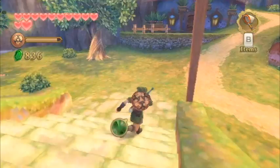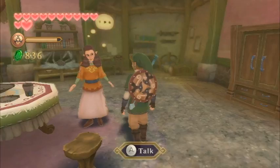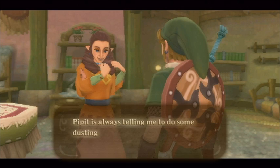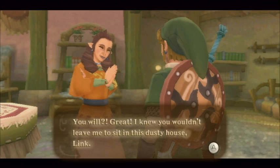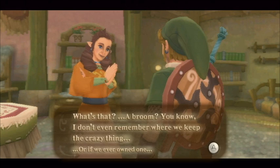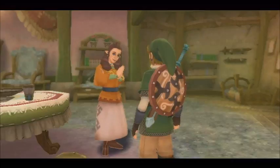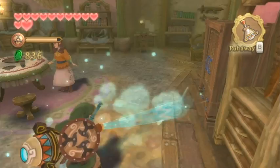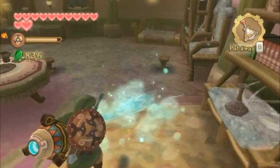We want to head over to Malara's house, which is actually labeled as Pipit's house — Malara is Pipit's mother. Once you enter, speak with her and she'll start complaining that the house is all dirty and dusty. She asks Link to clean it up. She mentions she has no real cleaning equipment — usually she just lets the wind blow the dust away, so she has no broom. That's why you need to use your gust bellows, and why you couldn't do this quest before. Just run around and use the gust bellows to blow away the dust.